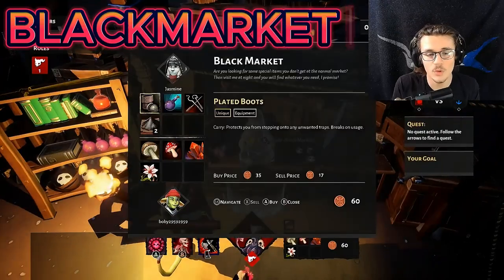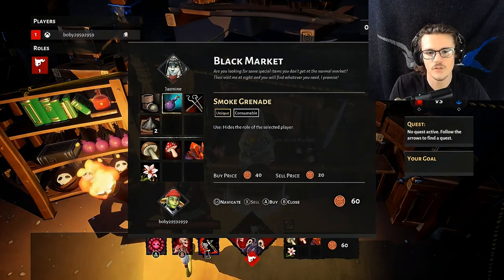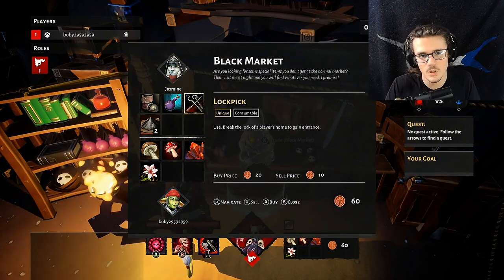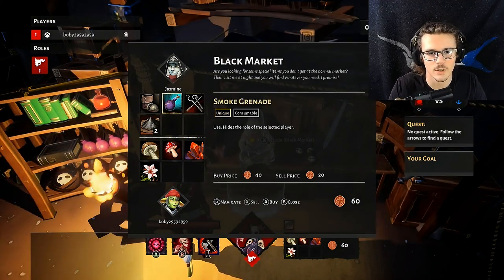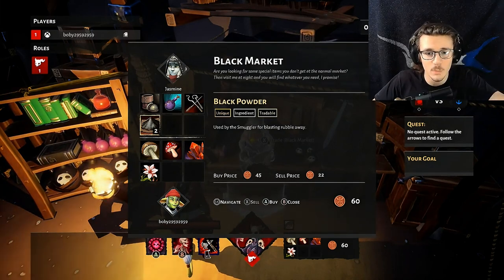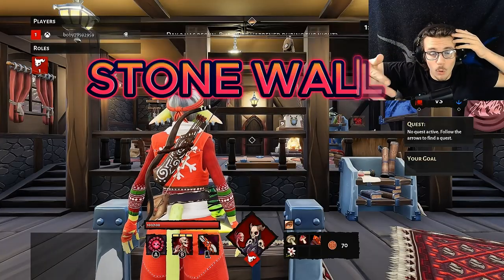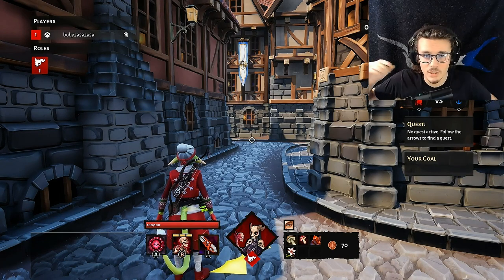Over here is the black market store — only conspirators can use this. You can get boots from here — boots are used to prevent getting damage from traps. You have smoke grenades — you use a smoke grenade to hide the role of a dead player; you throw it on someone and then if someone tries to check their role, it won't show what the role is. You have lockpick — if someone buys a lock and locks up their house, you then have to buy a lockpick to unlock the house and still be able to go in and kill them. You have black powder — as a smuggler you have the ability to blow up hatches, and you need to get the black powder in order to use that ability. You would run to the hatch and use the ability in front of the stone wall to blow it apart, then you can go to their hatch.